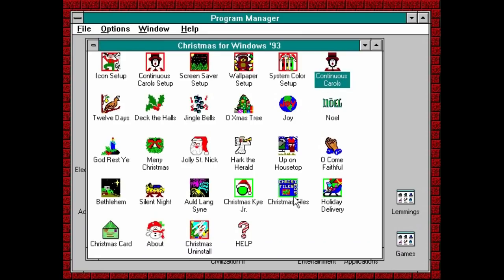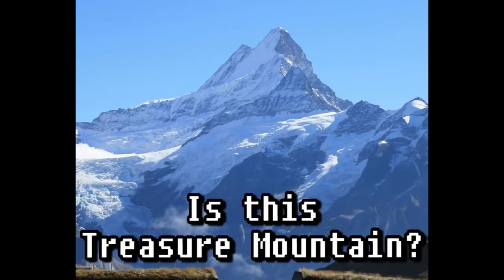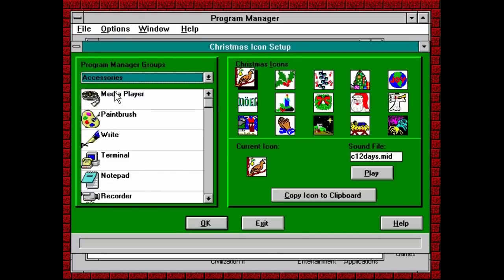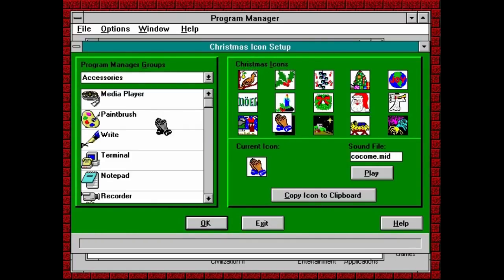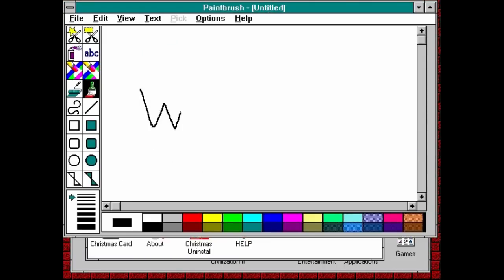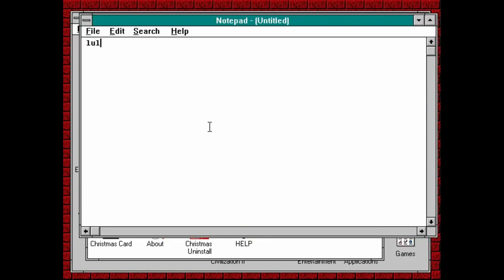I don't know where to start. There's just so many options. This is no help at all. Let's just look at the Icon Manager. This lets you change the icons of anything in Windows to something vaguely Christmassy. What this does is take an existing shortcut and make a new one by letting you modify the look of it and apply a short music clip to it. So if you've ever wanted Paintbrush to look like a decapitated Santa head and play Jolly Old St. Nicholas when it starts, or wanted Notepad to have praying hands and blast O Come All Ye Faithful, this is the program for you. Finally, my Christmas wishes are now reality. Joy to the world.